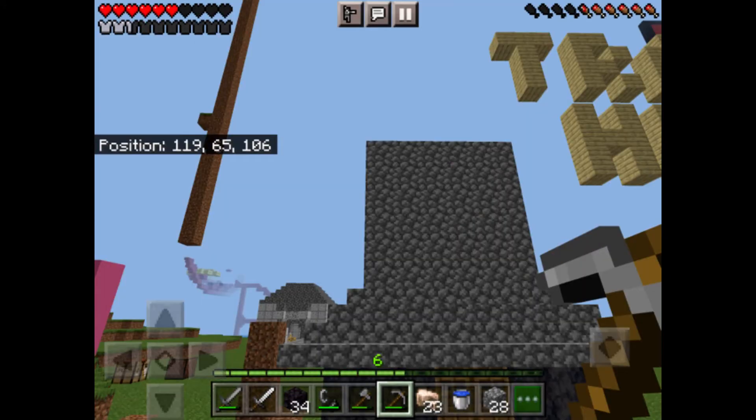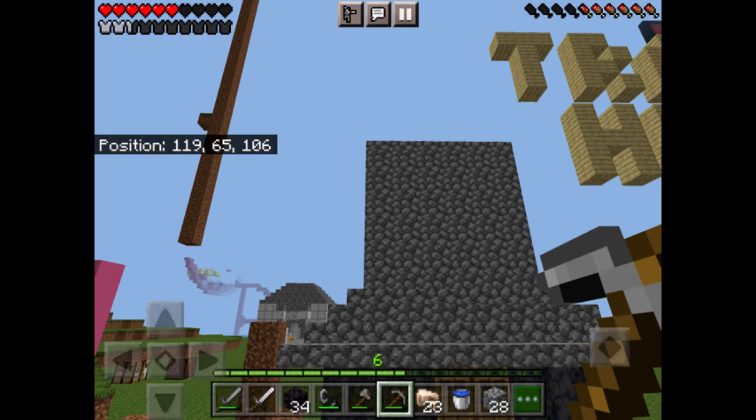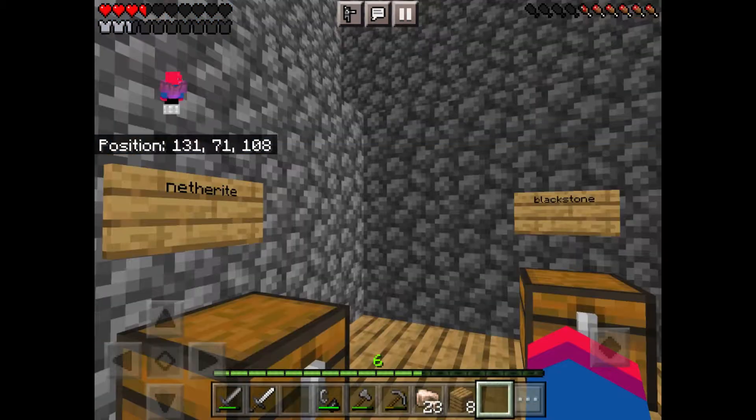At first I wasn't happy with my build, but it did look a bit like a creeper's body, so I decided I would build a head. This resulted in a design I was very happy with. On the inside I had my stock, and since the build was bigger than I expected, I could have three stories.